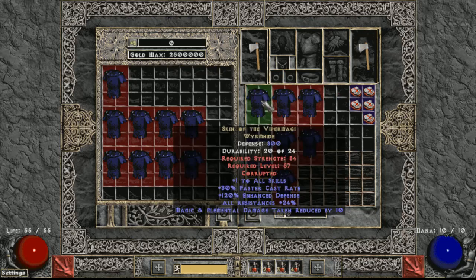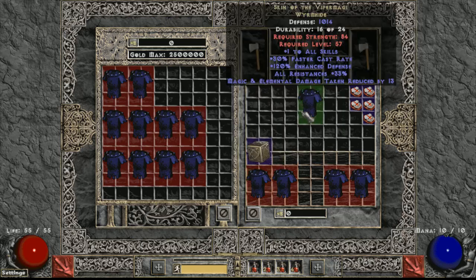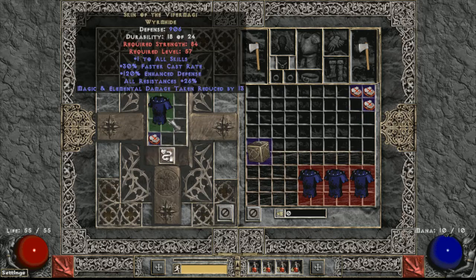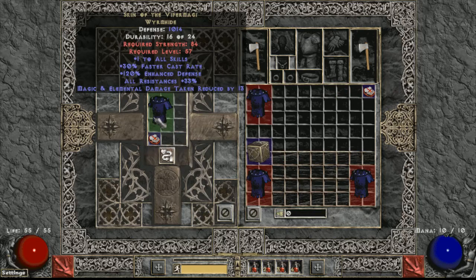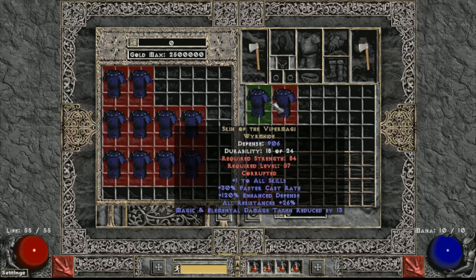Let me get them in order - 31, 35, 26, 20, 33. Last five guys - 20 all-res: brick. Brick. 26 all-res: chance to cast. Another chance to cast. Another chance to cast. And lastly, the last 35 all-res Viper Magi - last one of the slam - brick. Bricked three of the 35 all-res ones.